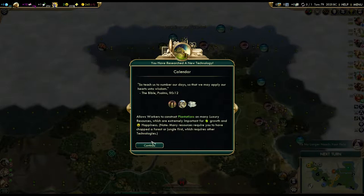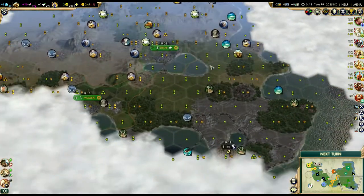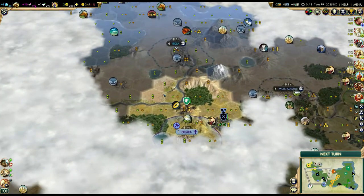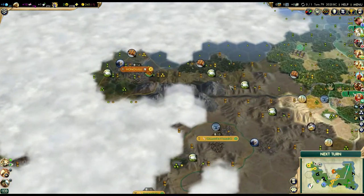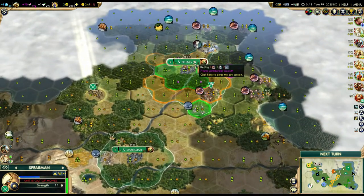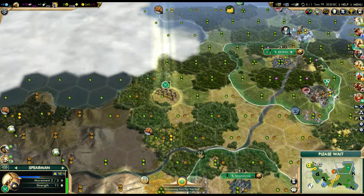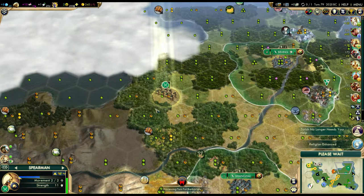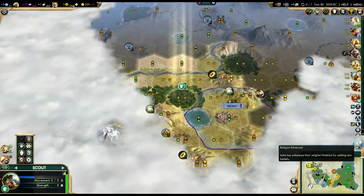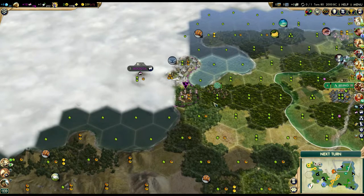We'll want to grab the copper mine and then start trading away our copper. One of the other civs would get to it - probably India. My scout is healing up; let's continue scouting to the west. We've got about nine more turns on the mine and three more turns on the papermaker, then we're going to get a granary. There's a city-state here - how did I miss that? It just goes to show you need to explore all of your immediate surroundings. Looks like I won't be getting a city in this location unfortunately.